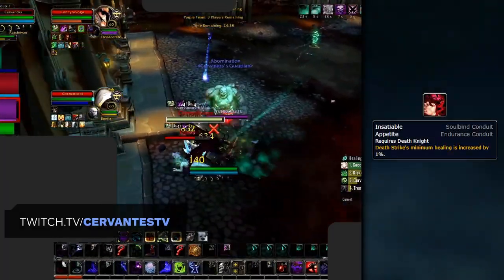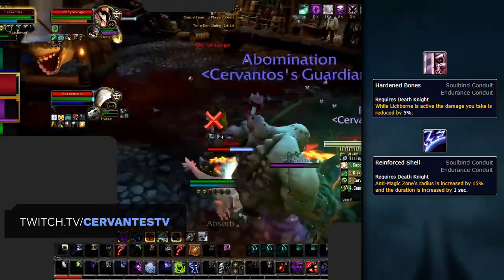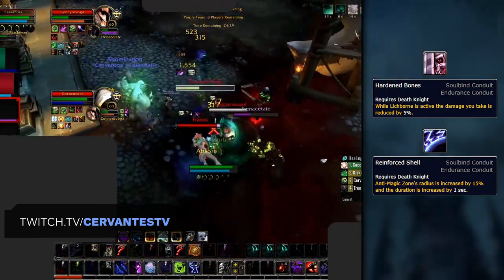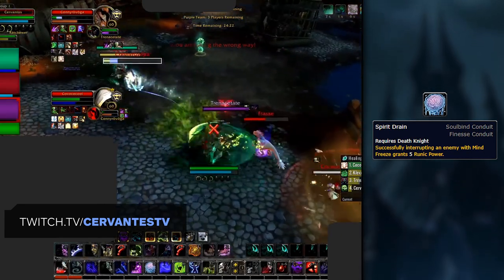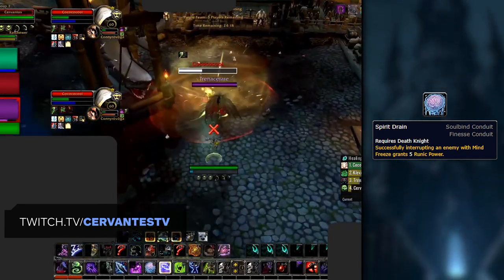Starting with your Endurance Conduit, you'll get the most value out of Insatiable Appetite. While both Hardened Bones and Reinforced Shell are good, they both rely on a cooldown, meaning you get less value out of them in the long run. Next, Chilled Resilience stands out as the best Finesse Conduit — while Spirit Drain could be considered for some runic generation, it really doesn't compare to reducing the cooldown of your strongest defensive.